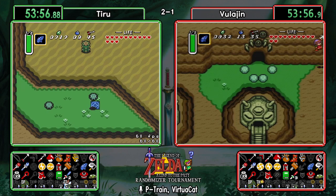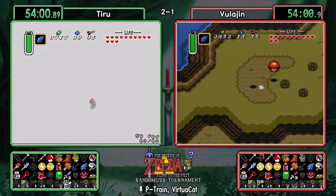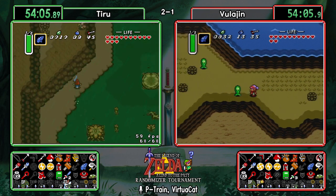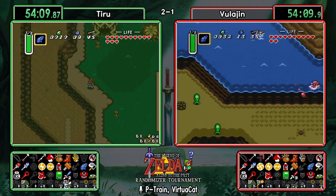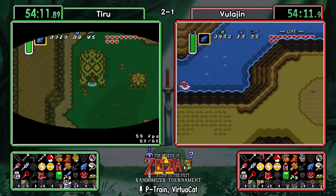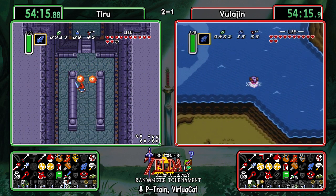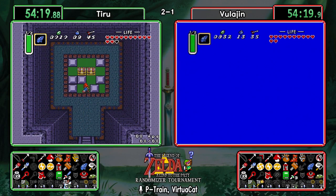Chat brings up a good point — Zora still hasn't been checked. We talked about Zora for about 30 minutes then forgot about them for the last 25. I really want to know what the old Zora king has for us. Mire looks to be Ether — and it looks like Vula is going to make that Zora play again. He should remember to check the waterfall this time.